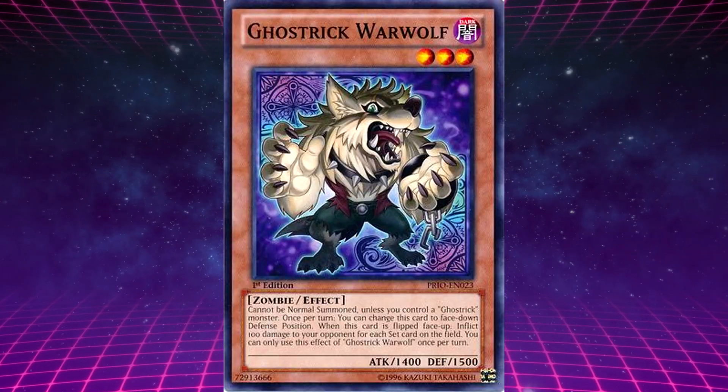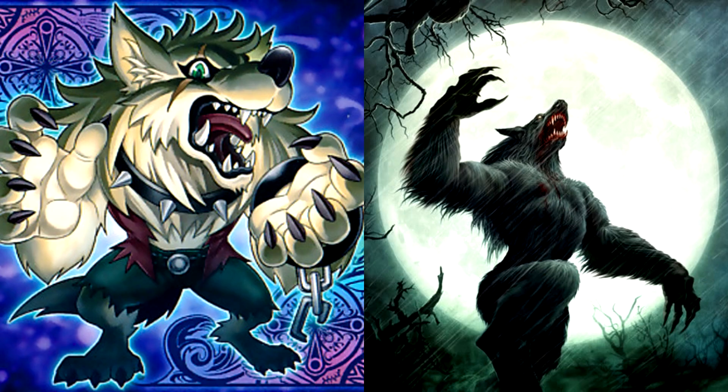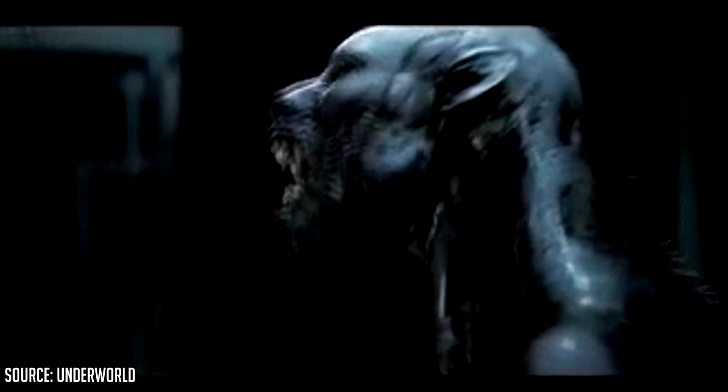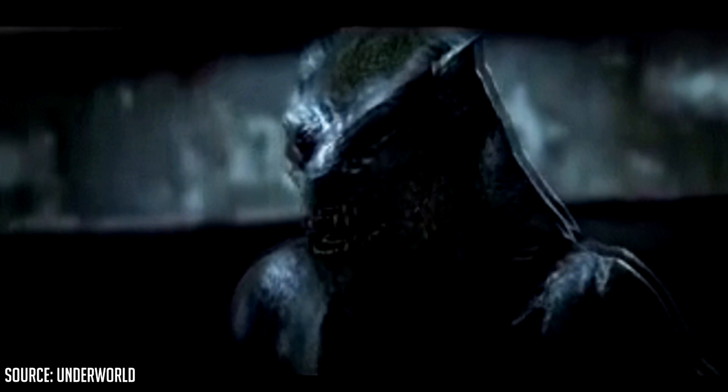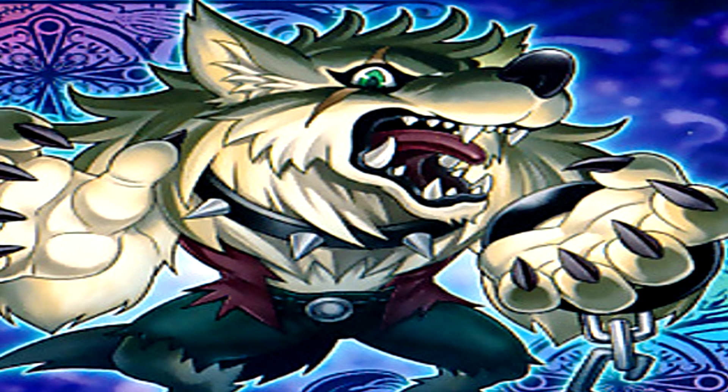Ghost Trick Warwolf's effect is: when this card is flipped face up, inflict 100 damage to your opponent for each set card on the field. Warwolf is based on a werewolf, also known by its Latin name Lycanthrope — a creature who is a person cursed to transform into a human-like wolf under the light of the full moon, losing all sense of self and becoming purely driven on animalistic instincts.